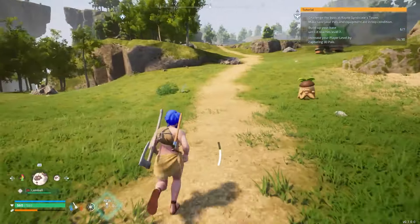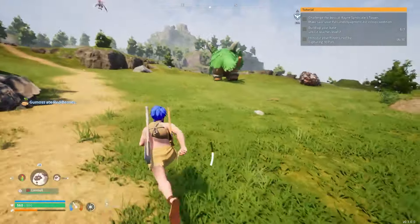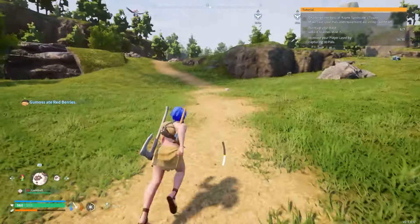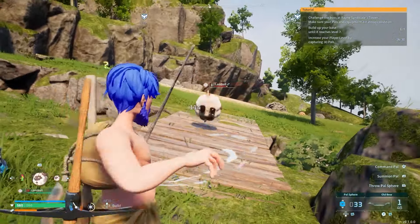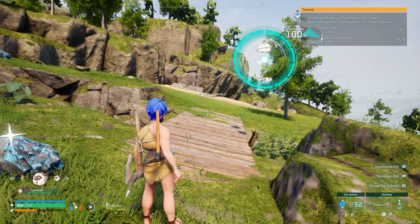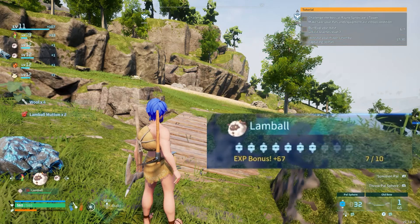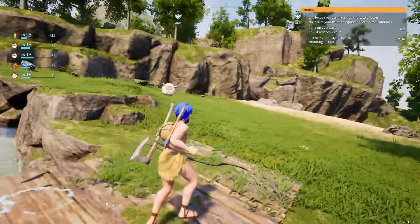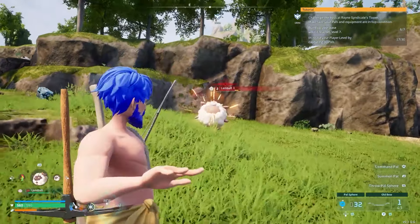So if I can just find some more of these and catch them, I'll show you what I mean. Here we are, we found some more Lamb Balls. We're going to catch them — break them down, throw a ball at them. Now look at the right hand side of the screen — this is where the XP will pop up. I got plus 67 XP and plus one towards the catcher bonus. So we've got another one here.